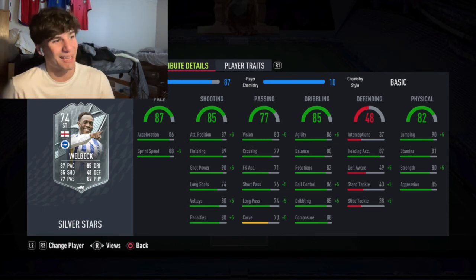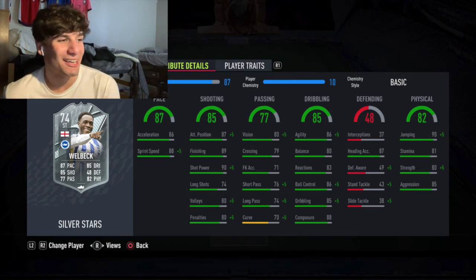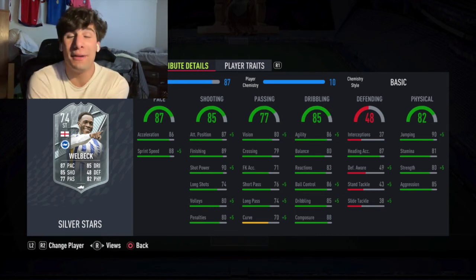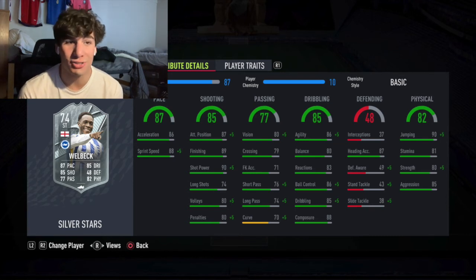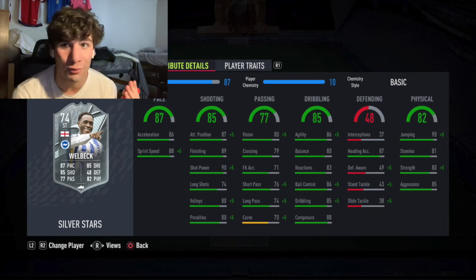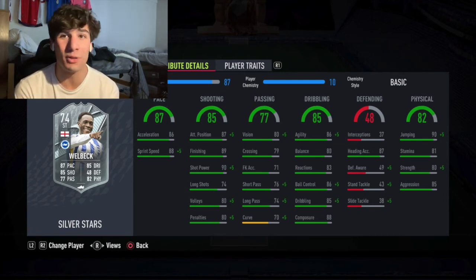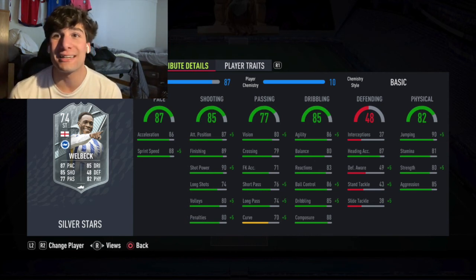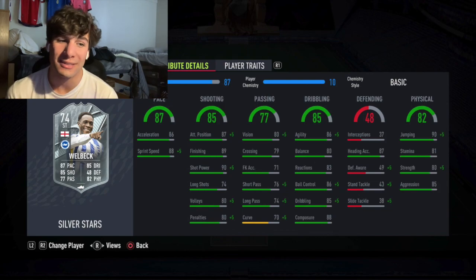I think you guys will definitely enjoy this card. It's a must-do — Welbeck is an absolute legend of the game, so you've got to send it for the culture. It's only an 82-rated squad. Let me know what teams you're going to be rocking this weekend in the silver weekend league, and if you're excited for the red picks and the new Team of the Week with Mbappe and Dembele. That's it — see you next time, and if you enjoyed please leave a like and subscribe.